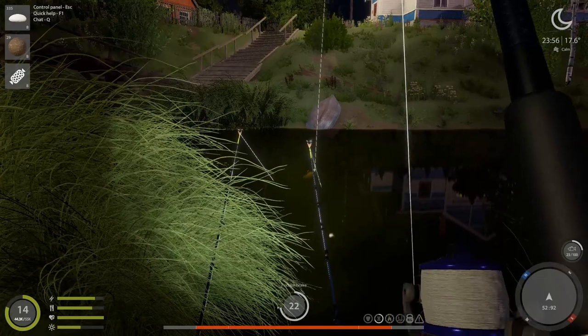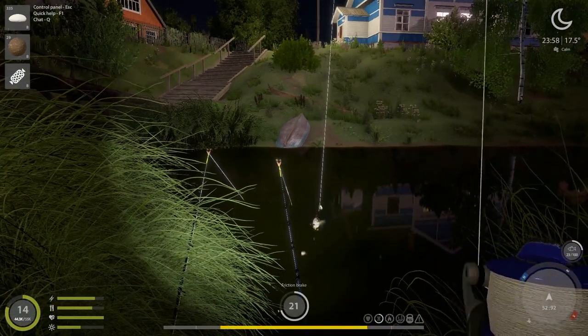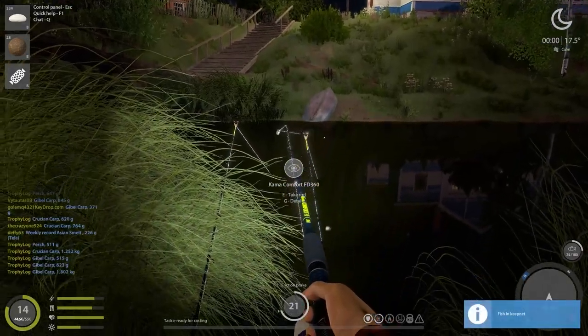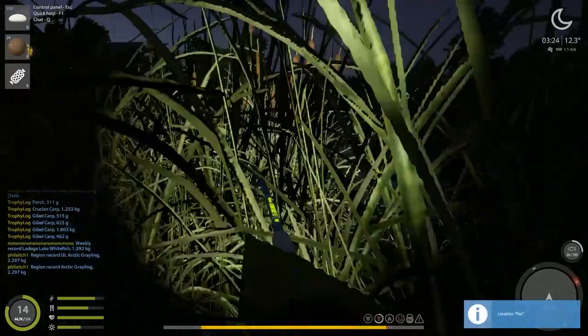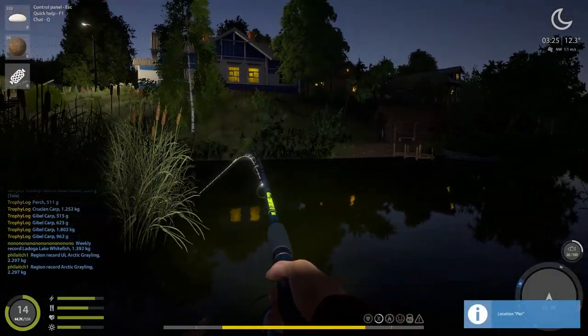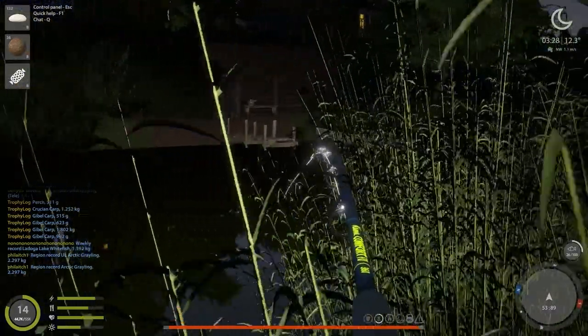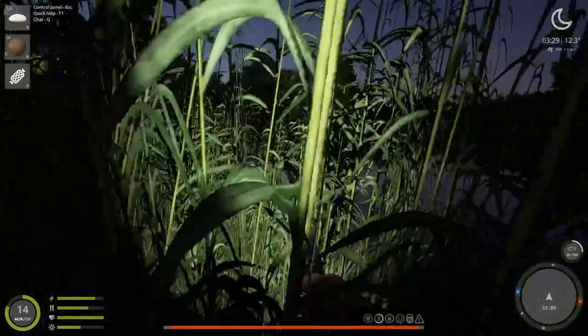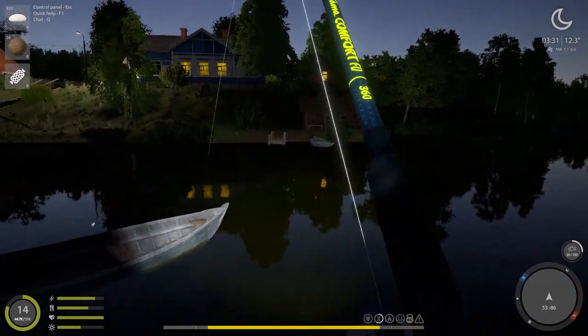A nice big fish on semolina — this one looks very close to another trophy size. Only 100 grams off the trophy size. That just hurts. This guy just tried to take my rod and literally run with it because my friction brake was set too high. I'm glad it didn't break me off. I can put it on max 26 right now, otherwise it will break.